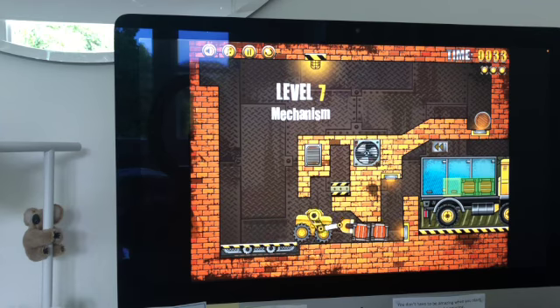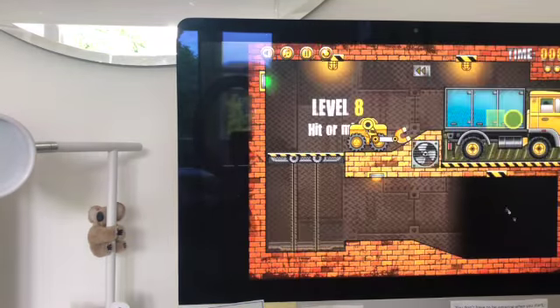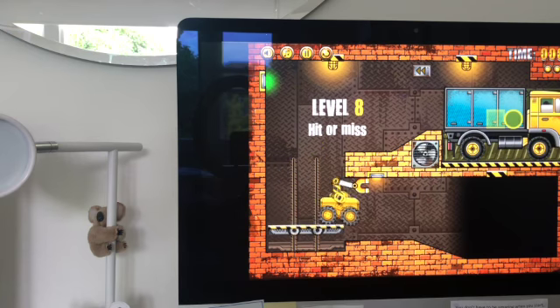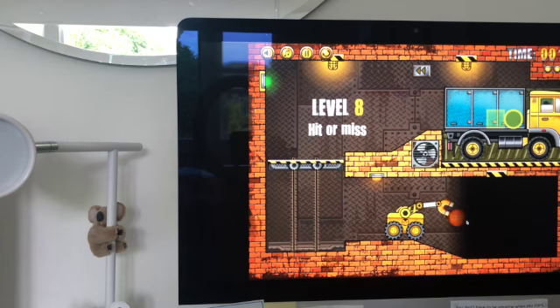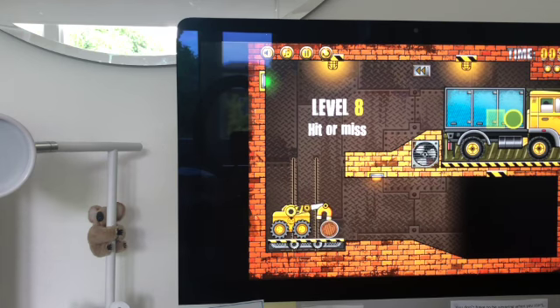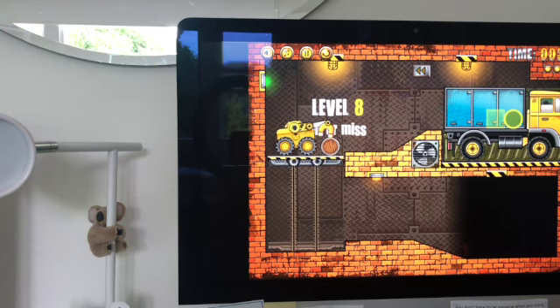I accidentally bumped the tripod — sorry about that. This one's cool because you have to kind of guess where the things you need are. At the start, as you'll see in just a moment, I accidentally grabbed the basketball, but I didn't grab it again — pretty good luck, because last time I played through I grabbed the basketball quite a few times, so I've improved.